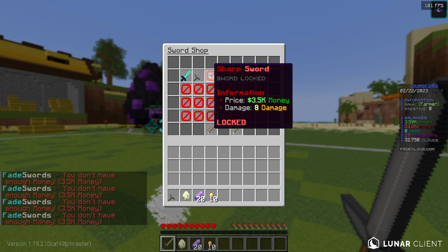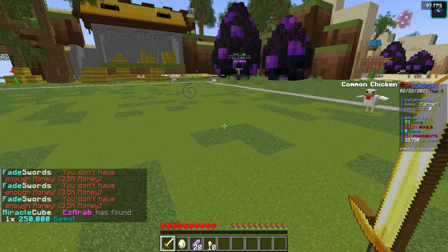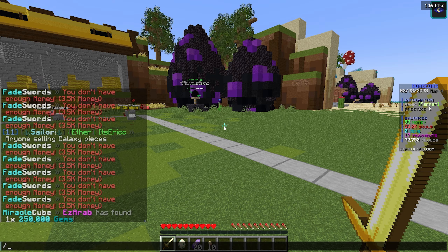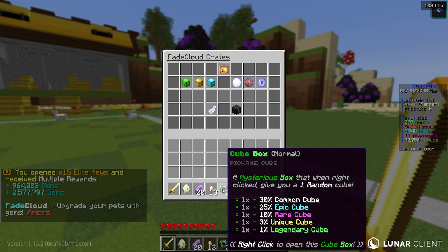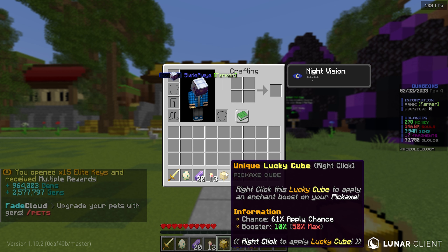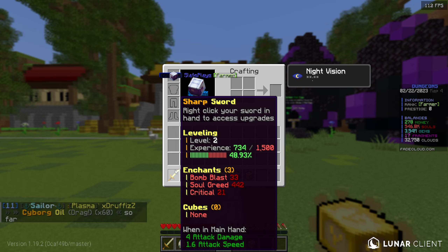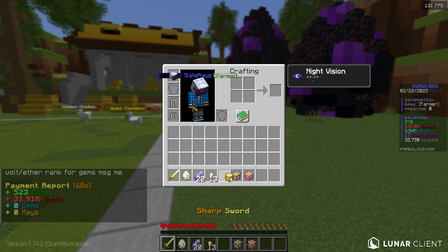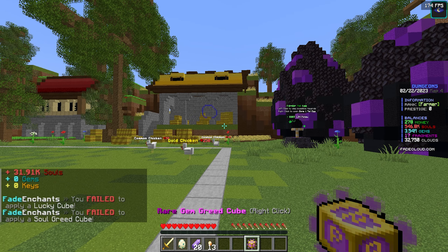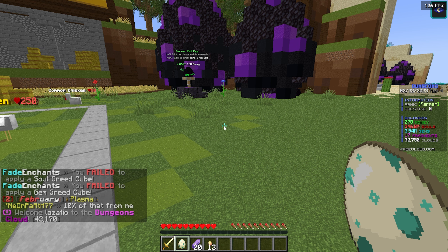Now we have enough money to get the sharp sword. I did slash crates and saw I have 15 elite crates — no idea how I got those. We redeemed all of them and got three cube boxes. Opening those gave us a unique cube with a 10% boost of lucky, a soul greed cube, and a gem greed cube. Unfortunately all three failed to apply — the lucky, soul greed, and gem greed all failed.